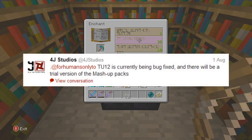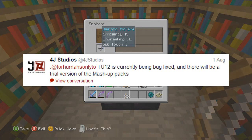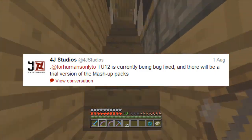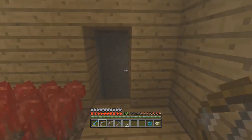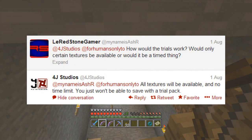What you guys can see on screen here, 4J Studios has been tweeting a lot about it. On August 1st, they said there will be a trial version of the mashup packs, which is really cool. There are already trial versions of the skin packs, so I half expected this. Someone asked how the trials would work — would there only be certain textures available, or would it be a timed thing? 4J replied that all textures will be available and there's going to be no time limit.